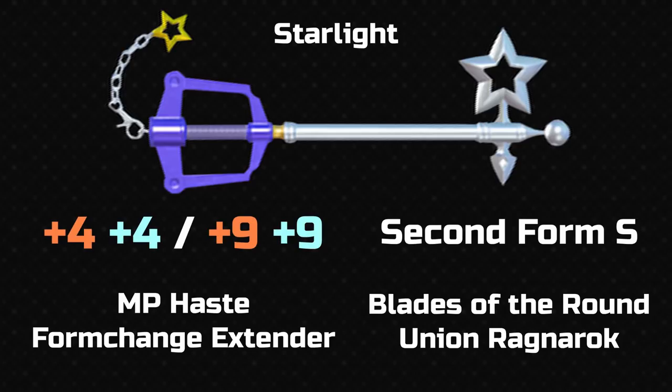It goes into Second Form S and it has a different finisher from the other second forms, so that's a bit more unique. It's probably the most interesting second form because of that different finisher. You get this later on in the game, but some people got it early because they played the classic Kingdom games put in Union Cross for a limited time — you had to get certain high scores, and then you get this. And then you find out that you actually get this in the game anyway. I feel really bad for the people who did those requirements, even before they were halved. Schadenfreude — it's a little bit funny.